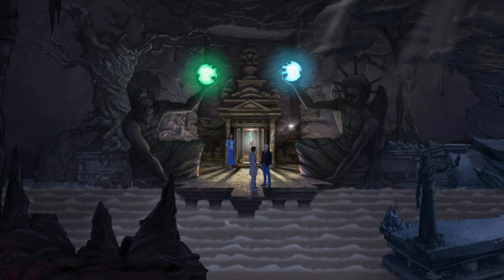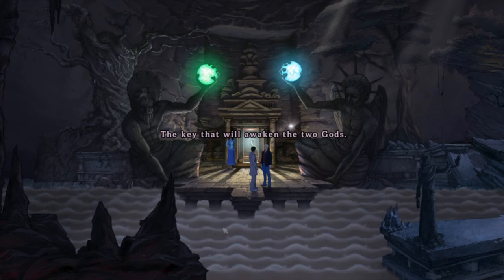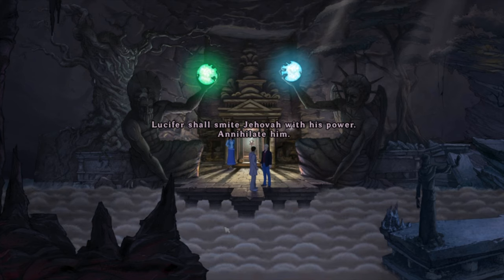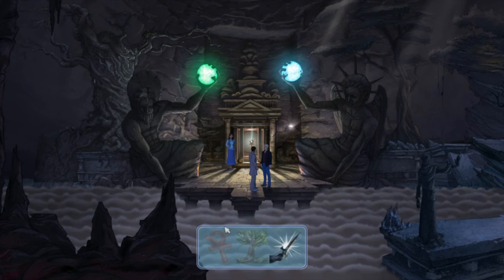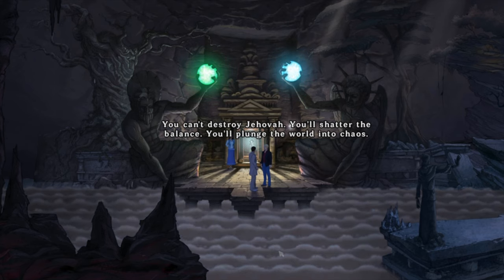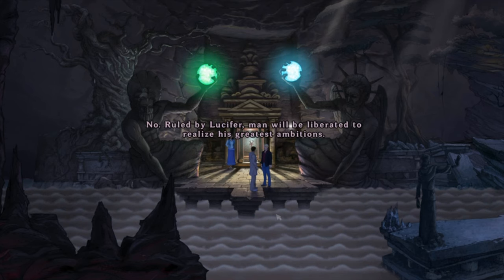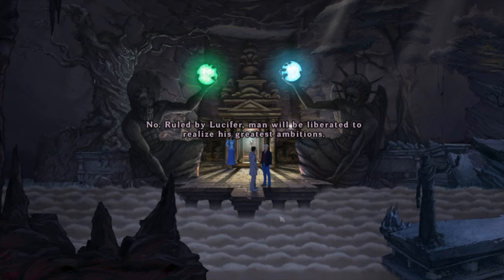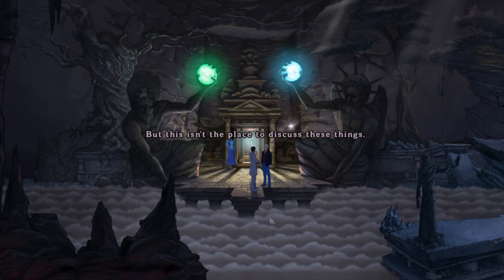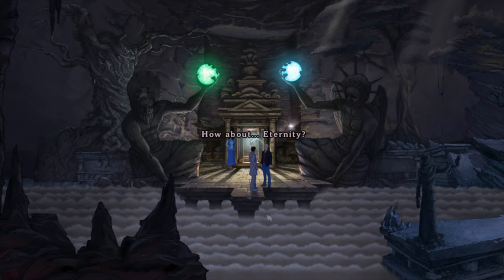What are you gonna do with the Tabula? It is the key — the key that will awaken the two gods. So you're gonna awaken the two gods and kill one of them? Upon my command, Lucifer shall smite Jehovah with his power — annihilate him! You can't destroy Jehovah — you'll shatter the balance, you'll plunge the world into chaos! No — ruled by Lucifer, man will be liberated to realize his greatest ambitions. To realize his full potential. But this isn't the place to discuss these things. How about eternity?